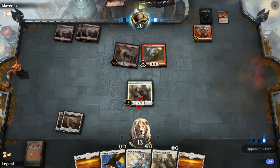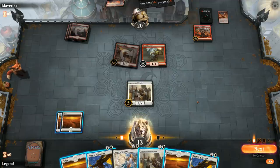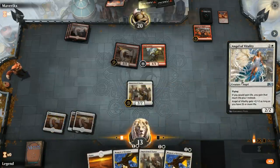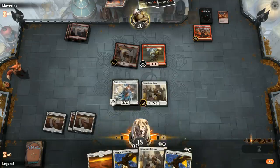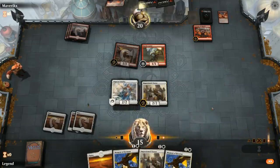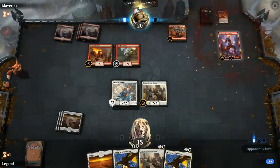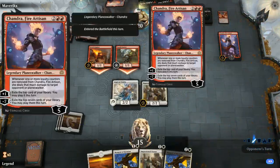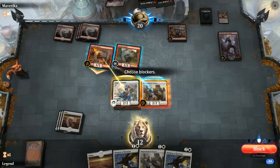We can kind of assume our opponent doesn't have any additional lands in hand, otherwise they might have played Torch Courier first. I think I'm just going to play my Angel Vitality — essentially gaining two life when it enters the battlefield — and then next turn be mana-efficient with Orator plus Moment of Heroism. I'll play defense since I'm not interested in racing. Opponent plays Chandra, Fire Artisan — a scary card. Opponent is still electing to attack; we get to kill both creatures, so they just got in a bit of damage.